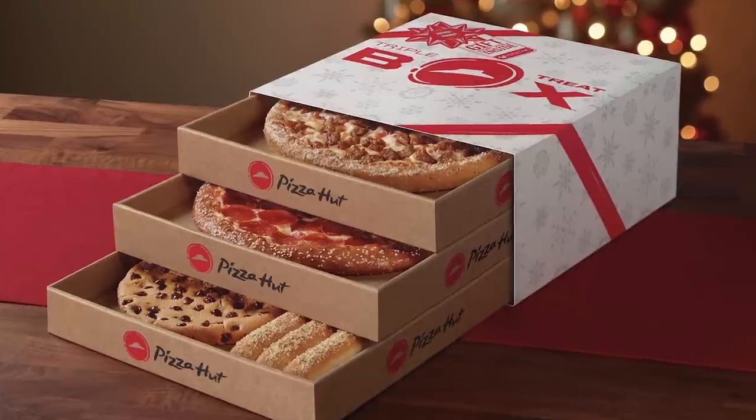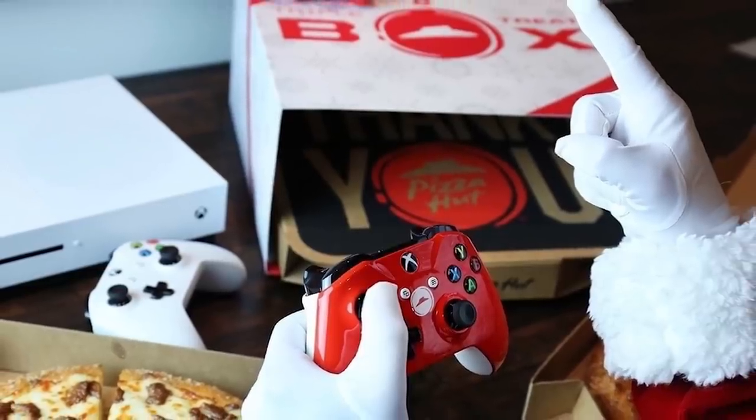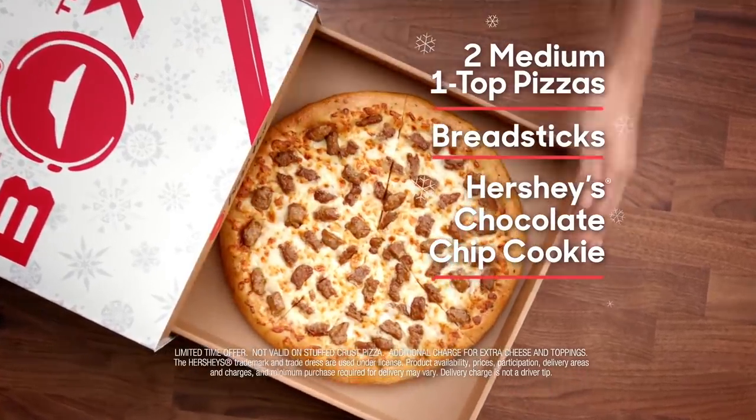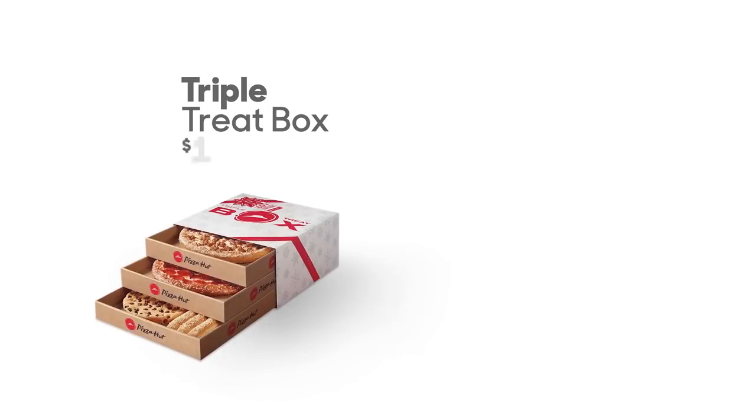And while you're gaming together, share some treats — the Pizza Hut Triple Treat Box, to be exact. The Triple Treat Box is a limited-time holiday offer which includes two medium, one-topping pizzas, breadsticks, and the ultimate Hershey's chocolate chip cookie, all packed into three medium pizza boxes and wrapped in an exciting holiday-themed box.